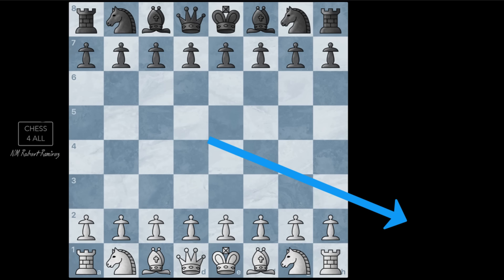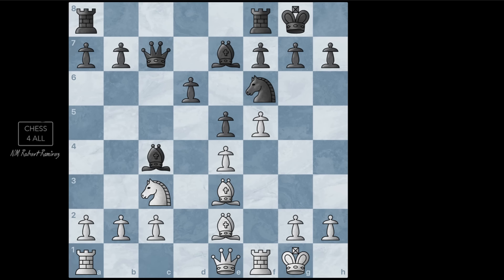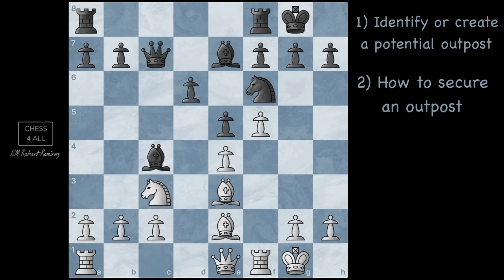Alright guys, here's the first exercise from a game played by Smyslov, one of the best players from the Soviet Union — white pieces to move. I want to know if you can come up with the right plan, not just the next move. First, identify the weak square in black's territory — what square cannot be defended by any black pawns? Second, how can I get rid of the pieces defending it? Third, know how to get your knight to that outpost. The potential outpost is d5. And if you remember our lesson on backward pawns, the square in front of a backward pawn is always going to be a weak square.